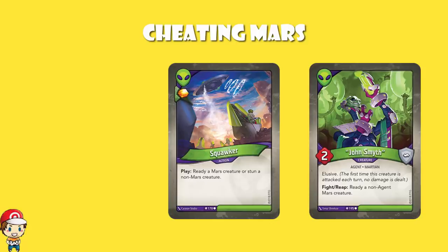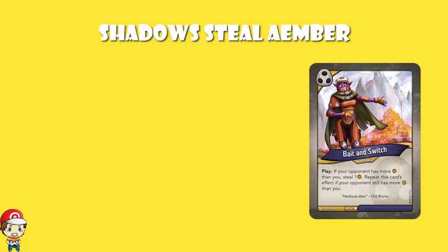The other house we haven't mentioned yet is Shadows. Shadows steal Ember — this is why Shadows is so gosh darn good. Because you steal Ember, which means you gain and your opponent loses at the same time, and then they can't forge a key. The first one we've got to mention is obviously Bait and Switch. I did my top ten cards from KeyForge yesterday — the number one, and it wasn't particularly close, was Bait and Switch. It is the best card in Wave 1. Bait and Switch says, if your opponent has more Ember than you, steal one, and repeat this card's effect if your opponent still has more Ember than you. So if they start with an even number of Ember, you get half of it and end with the same amount as them. But if they start with an odd number of Ember, you actually finish with one more than them. If they've got 12 or more Ember, you just get enough to forge a key next turn.